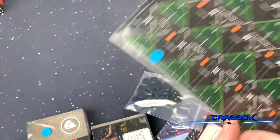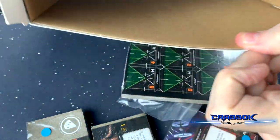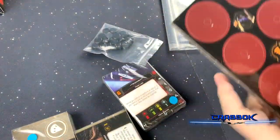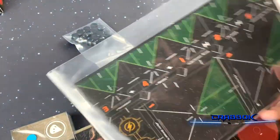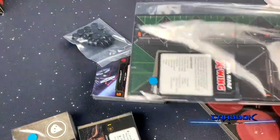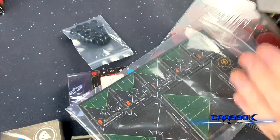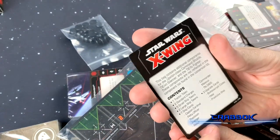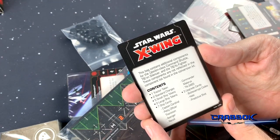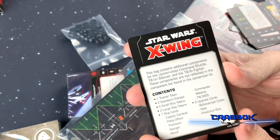and some other ship — the Upsilon. And I think that is everything in the box. So we're going to go ahead and just start looking at all of this stuff. First thing we're going to do, we have our extra little expansion stuff here in a separate bag. This bag contains components for the Upsilon Command Shuttle and Silencer. These components are not reflected in the components list found in the conversion kit.